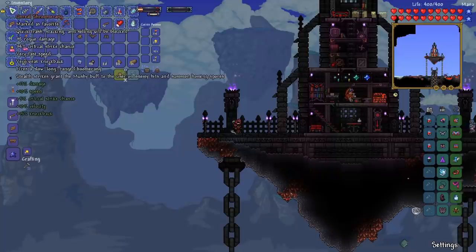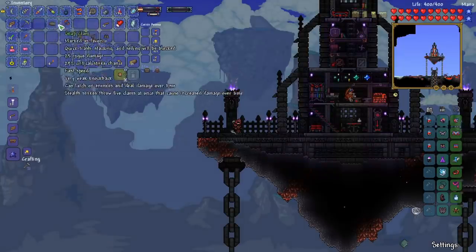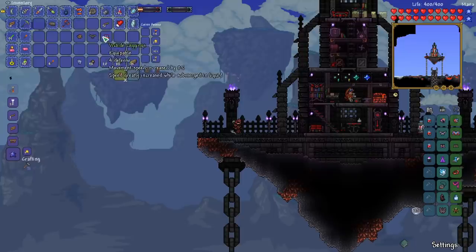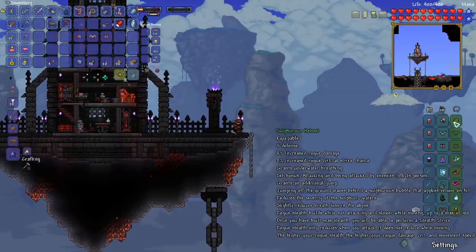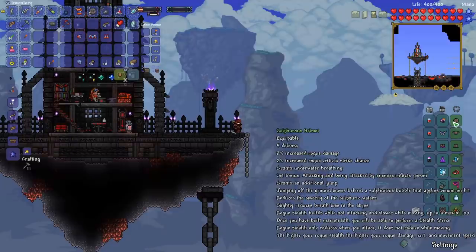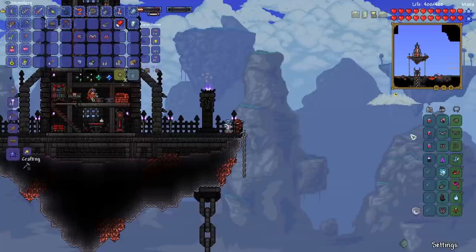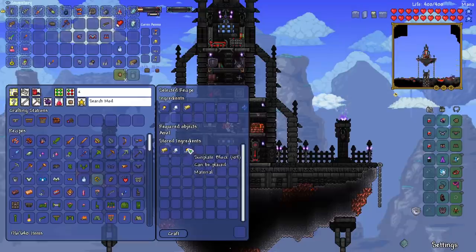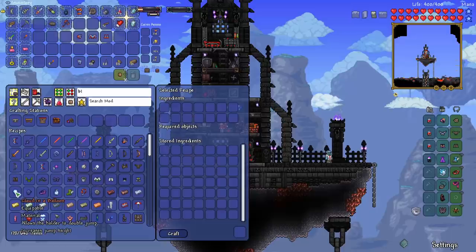Now finally, after so much farming, we can craft our armor — the helmet, the chest, and the legs. Right now we've got 25 defense and our shroomer ring has 38 rogue damage. With the new armor we went up to 31 defense and 42 rogue damage. It grants underwater breathing, an additional jump, and the set bonus inflicts poison on attacking or being attacked. Jumping off the ground leaves a sulfurous bubble that applies venom on hit, reduces acid water severity, and reduces breath loss in the abyss. Now we can craft a lucky horseshoe from gold, cloud, and sunplates, and combine it with our balloon and cloud bottle.